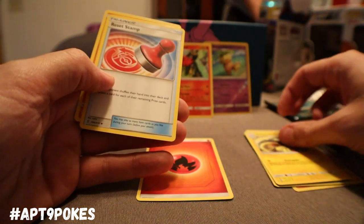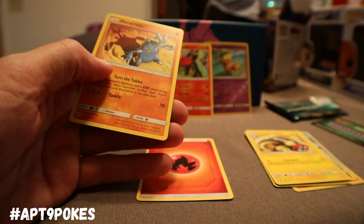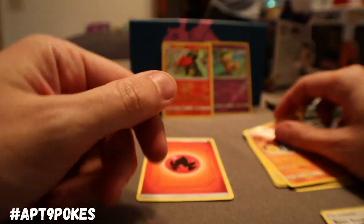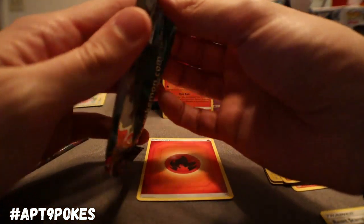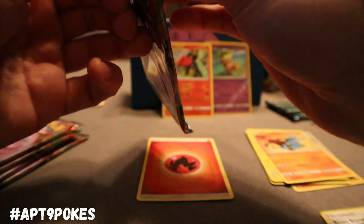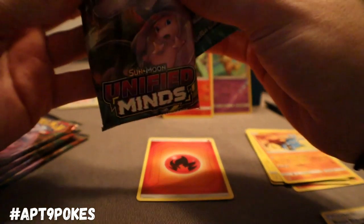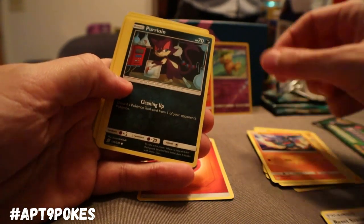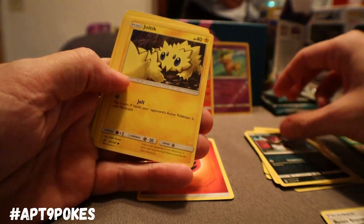Electric energy. And a Reset Stamp — yes! This is the Fighting Heracross, the one you just got. Definitely maybe a one-of in that Fighting deck. And that's why I kind of wanted it. I just got a Weavile too — who knows, that Dark Knight could come back. That's a cool ability.